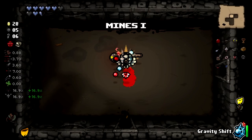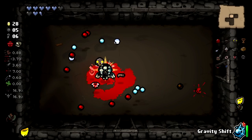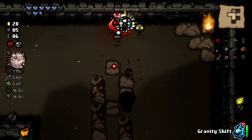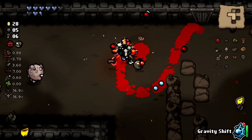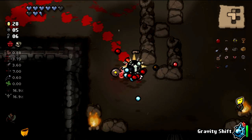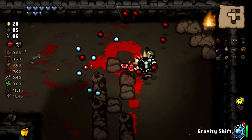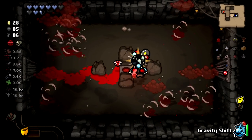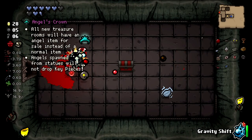Let's go down to the Mines — we are gunning for Mother on this run. What the heck is that little stone? I'm very intrigued by this little stone. I don't know what it is. All new treasure rooms will have an angel item for sale instead of a normal item — that seems kind of fascinating and kind of good!